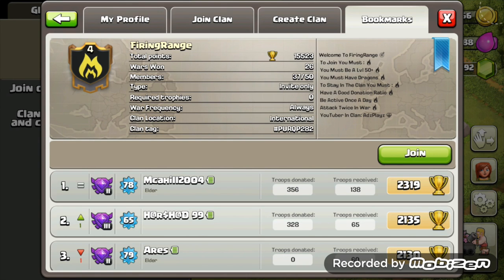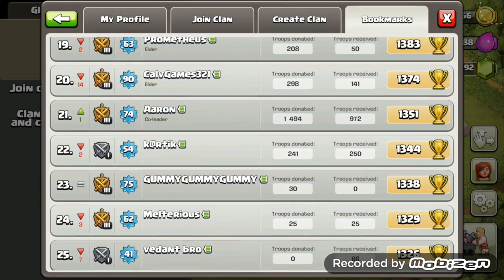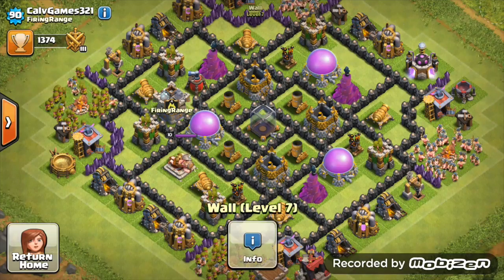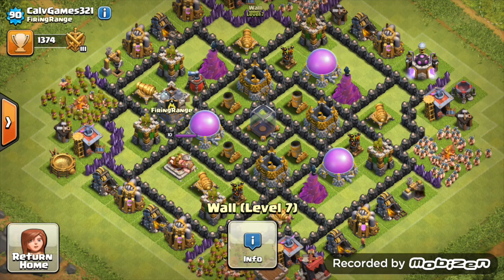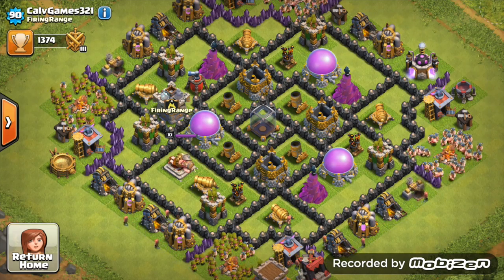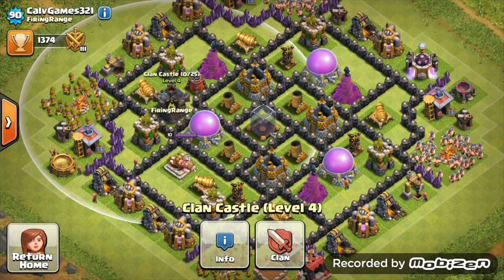Last but not least, we have ClavGames321 from Firing Range - that's AdsPlay's clan. He used to be a YouTuber but stopped. First look at this base and the clan castle placement is not very good - it's too much to one side and very easily lurable.